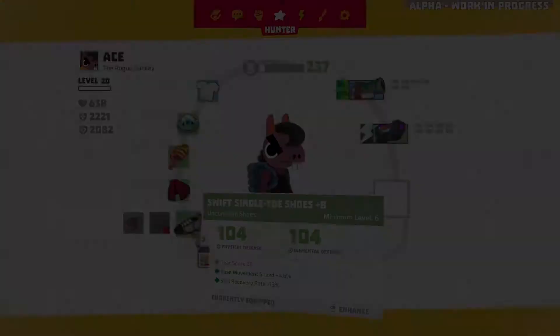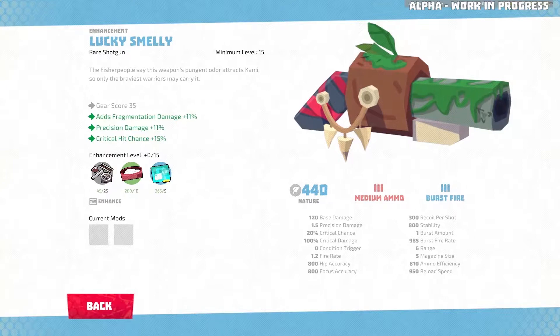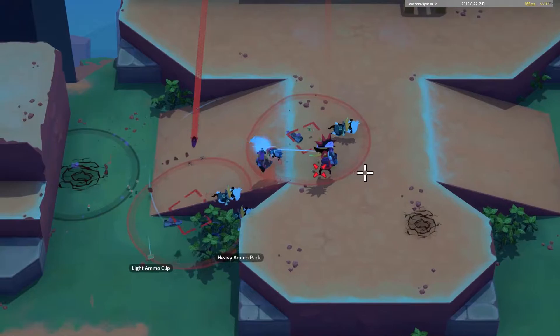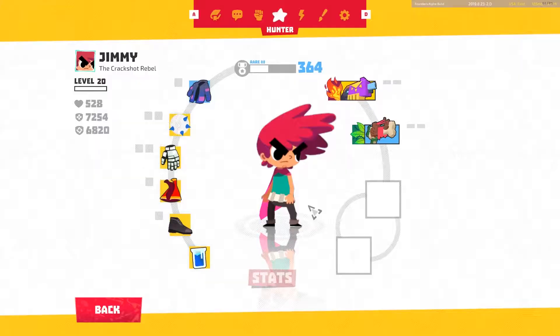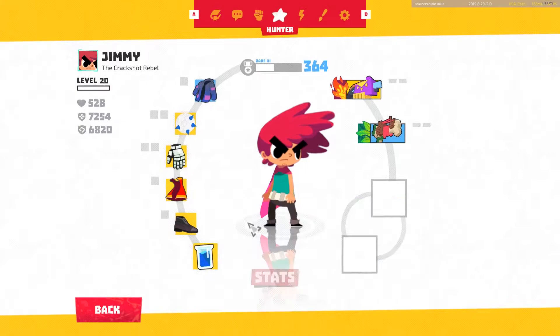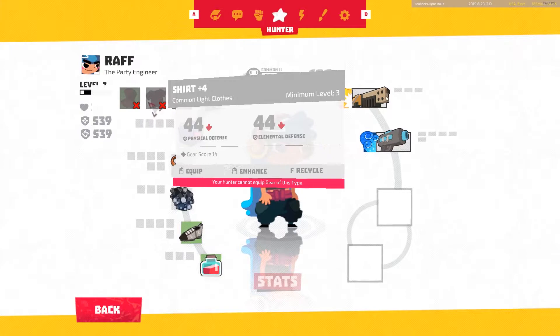Of course, no looter game is complete without tons of loot. We have learned the lessons of past games in the genre, and we are bringing a fully fleshed out loot system with a lot of depth and customization. You have five gear slots, two weapon slots, as well as a relic weapon and a relic gear that will be implemented in the near future. Items increase in rarity from crude to common, uncommon and rare. In the future, we'll also have the epic, legendary and ascendant rarities.